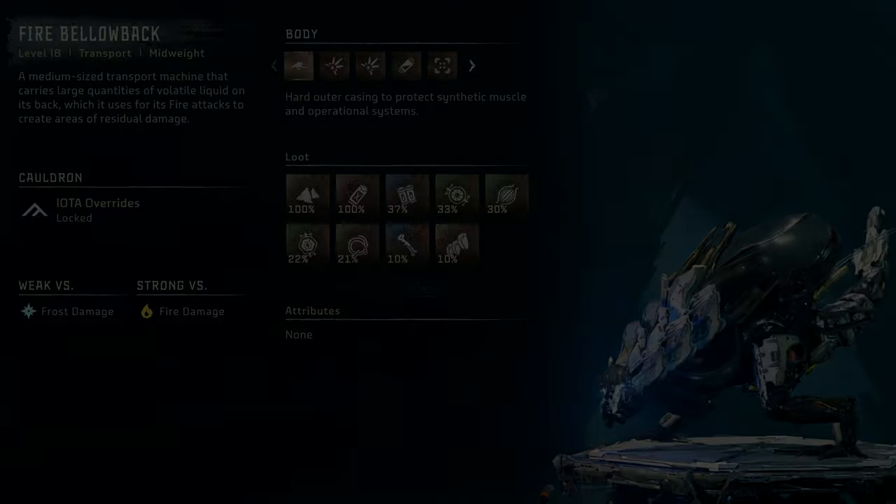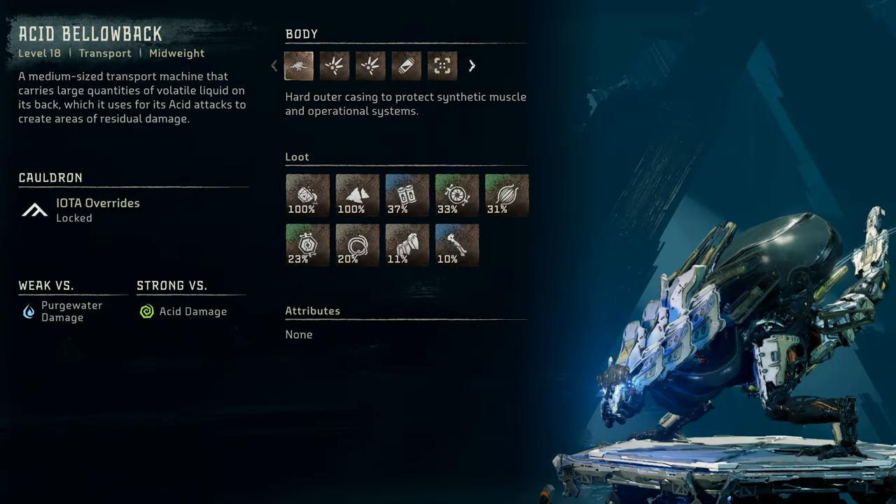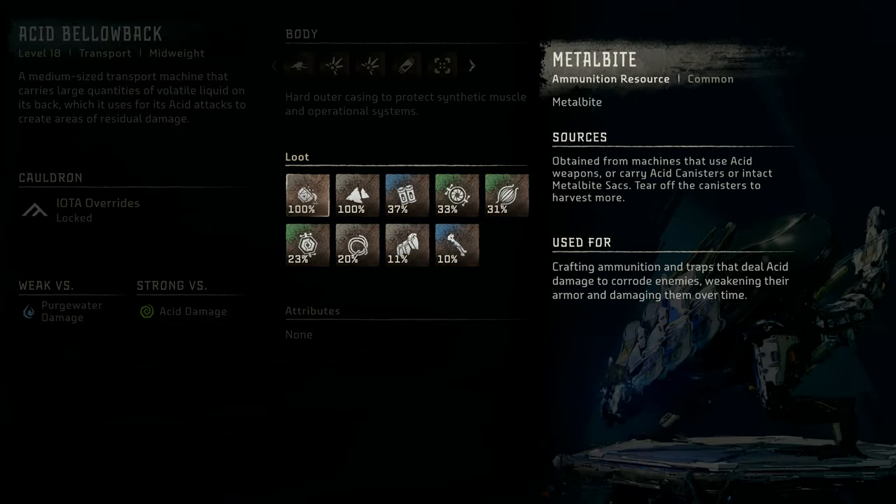Next, the Acid Bellowback — my personal favorite. Acid Bellowback: a level 18 transport mid-weight machine. A medium-sized transport machine that carries large quantities of volatile liquid on its back, which it uses for its acid attacks to create areas of residual damage. It is weak vs Purgewater damage and strong vs Acid damage. Notable loot remains similar to the Fire variant, however with Metal Bite instead of Blaze.